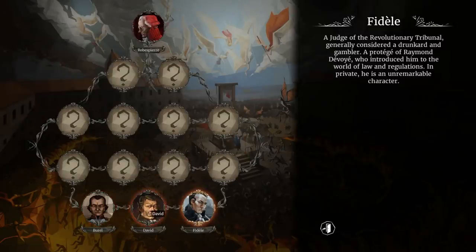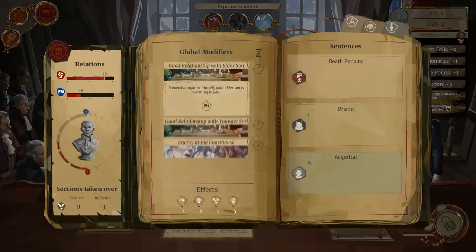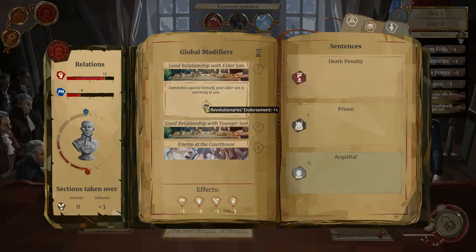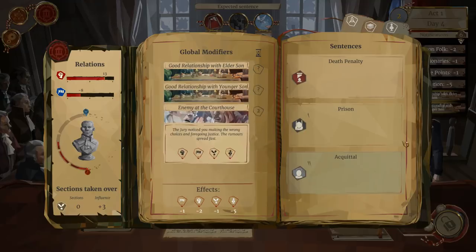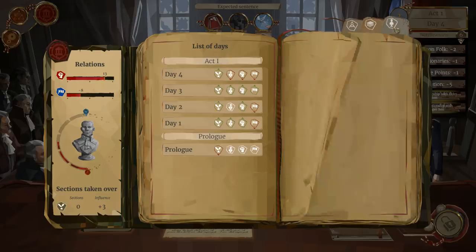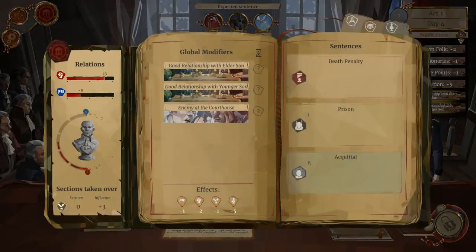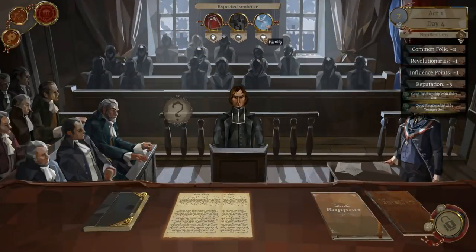Let's take a look at the current situation. We've got Burrell and David between us and Robespierre. Our elder son is warming to us, giving us a revolutionary endorsement of plus one. The revolutionary's opinion of us is currently low, but common folk think very highly of us. The jury does not like us. We've acquitted two people and sent one person to prison so far. For the upcoming trial: our family wants to acquit Pochard, the revolutionaries want to send him to prison, and the common folk want to execute him.